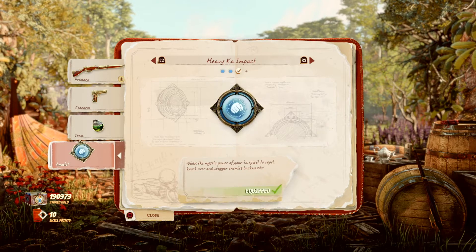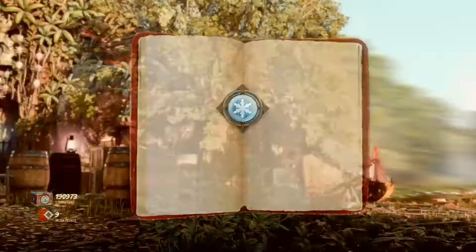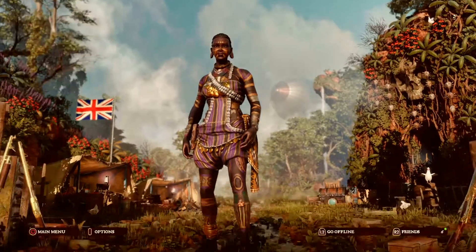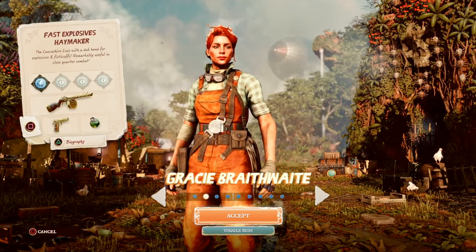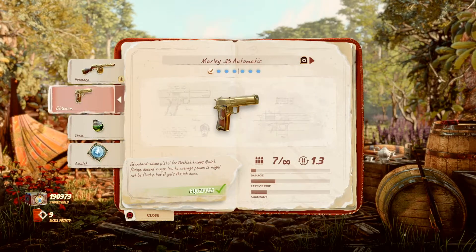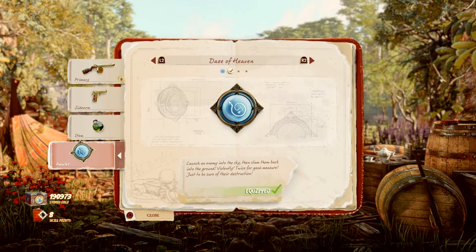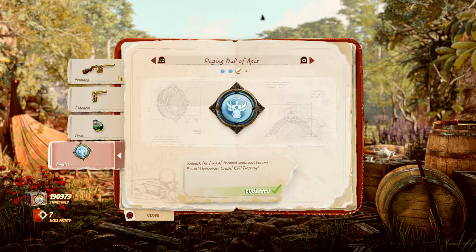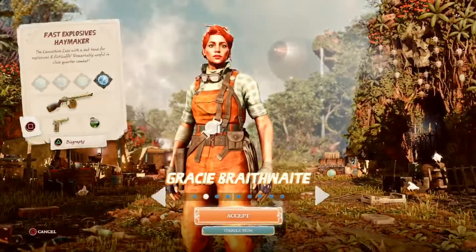Those walkthroughs also contain some relic locations you can refer to. Now I'm unlocking all the amulets for the main characters, which are Nalimu, Grace, and Professor, and the other one as well — so I am unlocking everything.